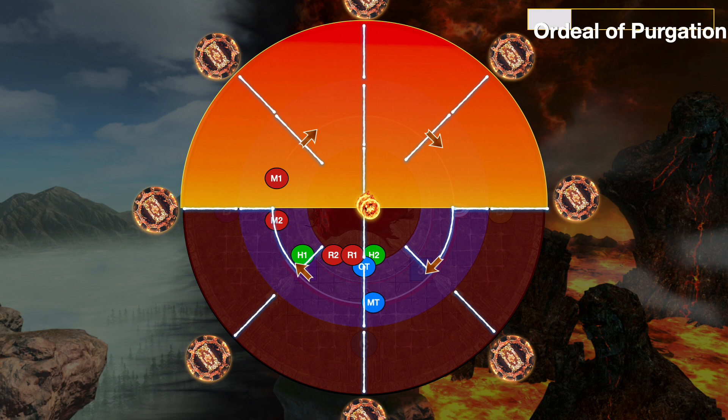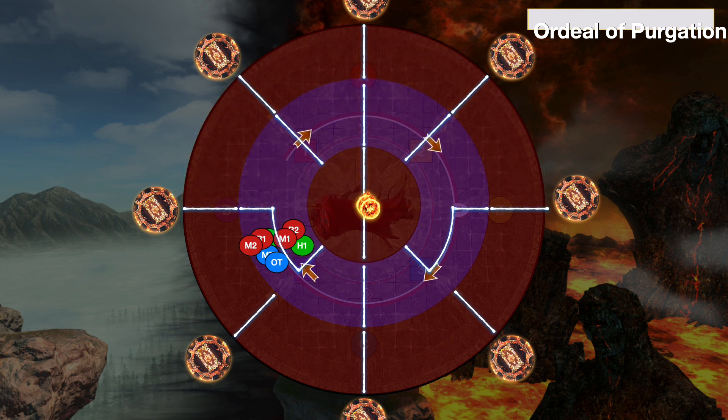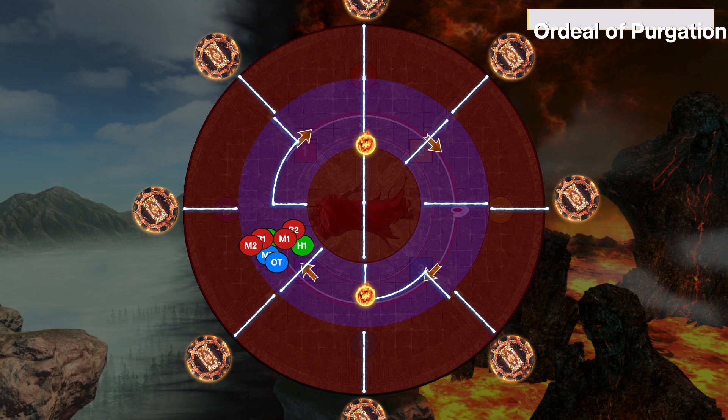Follow the arrows on the ground until you're about to step into the bad section. Stop. You're in the safe spot now — that's the safe pizza slice and the mechanic is solved. No need to bother with the line that squiggles. Personally, I struggle with the spatial reasoning of that, so this makes it a whole lot easier to solve.